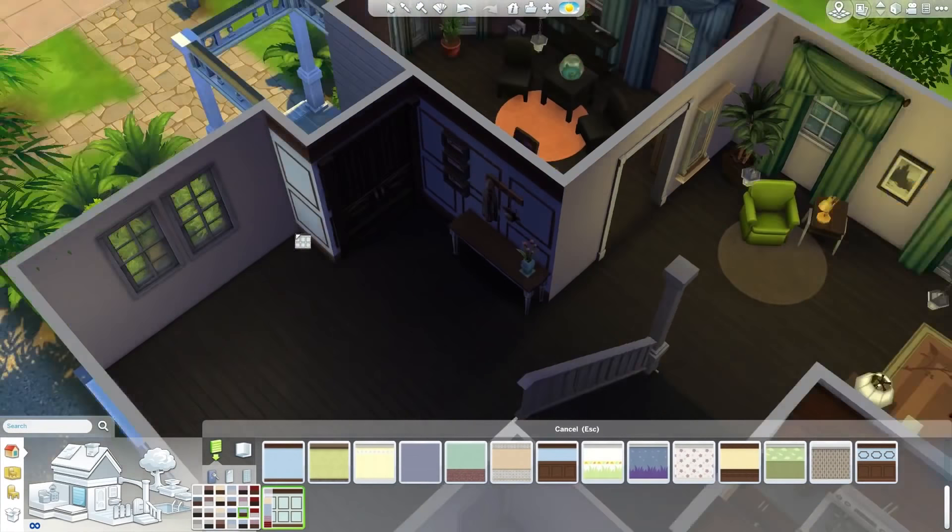I'm putting in the grandfather clock — a nice white grandfather clock with a plant next to it and a painting there. I think this is the first floor actually finished, which is pretty cool. We're going to move upstairs and do the three bedrooms and two bathrooms up here.